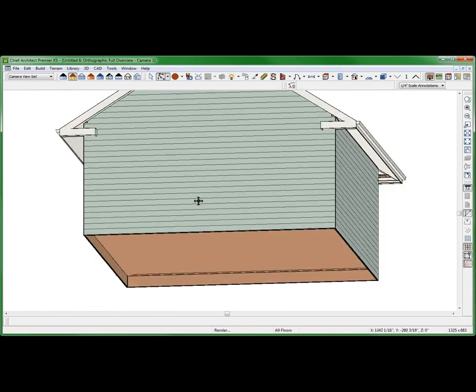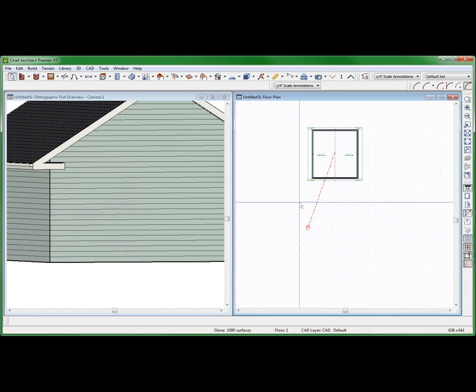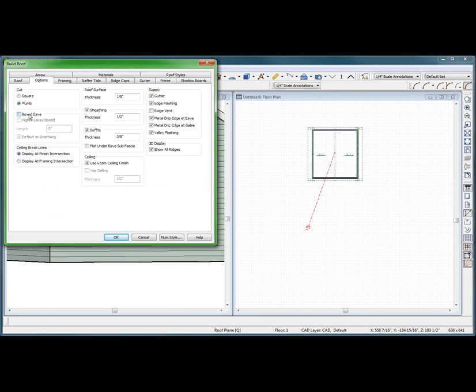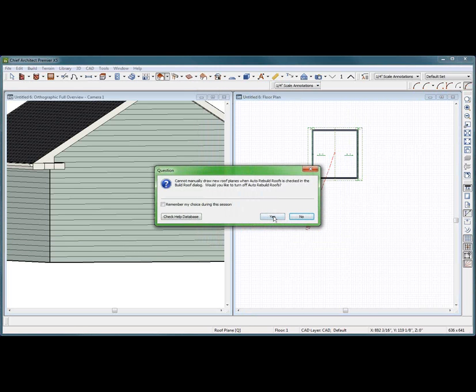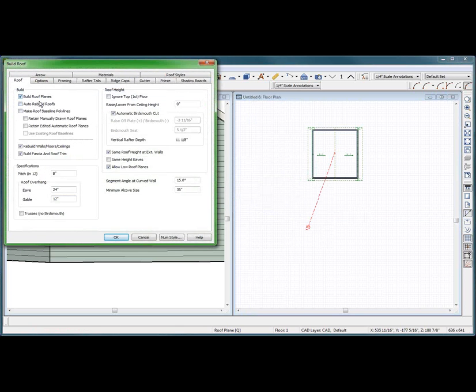I don't have flat soffits. I don't have boxed eaves — that's what I don't have. F6. Come over here. One, two. Double click. Auto build. Build roof planes. Auto build. Options. Boxed eaves. That's good. I'll turn it off, I don't care. Build roof planes.